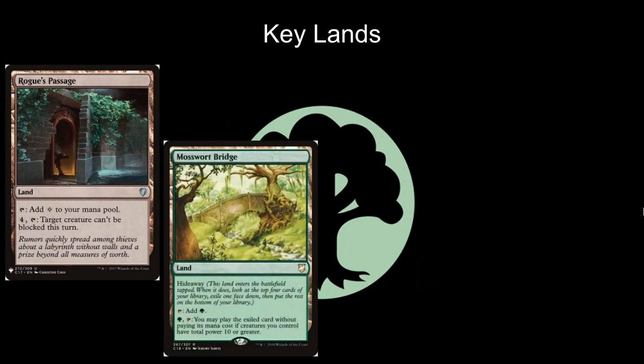Next we have Mosswort Bridge. The great thing about Mosswort Bridge is it's extremely easy to hit the hideaway requirement to play that exiled card. It says you're going to hide one of the top 4 cards when you play it, and then you can pay a green and tap it to play the exiled card if you have creatures with total power 10 or greater. Omnath by itself is very frequently going to hit that requirement, so it's a really nice way to find a key spell and cast it at instant speed later.